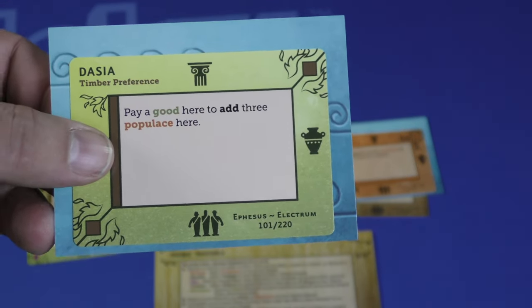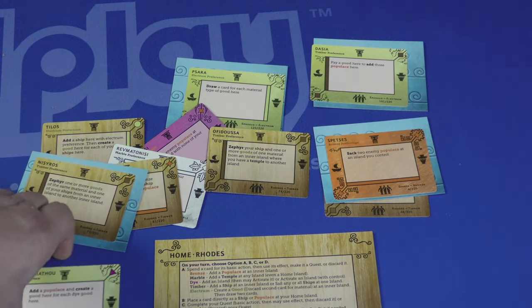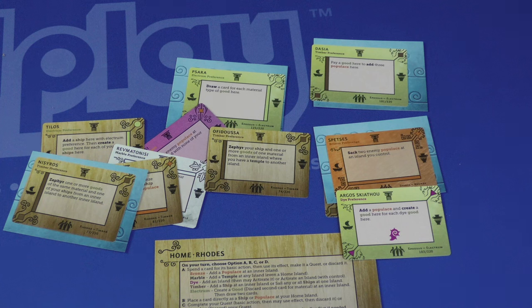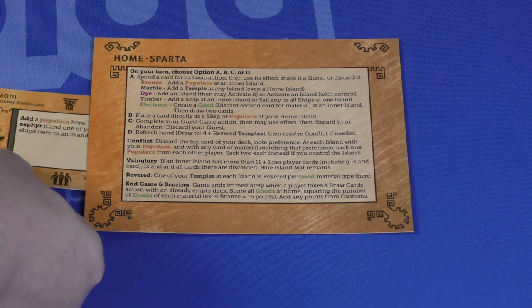For example, one island says: pay a good here to add three populace here. So if there's a good here, I could discard it to add three populace — but I must be able to do it, so I'd better have them in my hand. Timber lets you add ships to islands or take your island from one spot to another. Ships can carry populace, so you'll have a chance to take over other islands, and they can also carry goods. Carrying goods is an important part because you're trying to get goods back to your home island. Electrum lets you create goods, and you'll put that at an inner island, and that lets you draw cards — it's the only action that lets you draw cards. Instead of spending a card for an action, you can also place a card directly from your hand as populace or a ship on your home island.